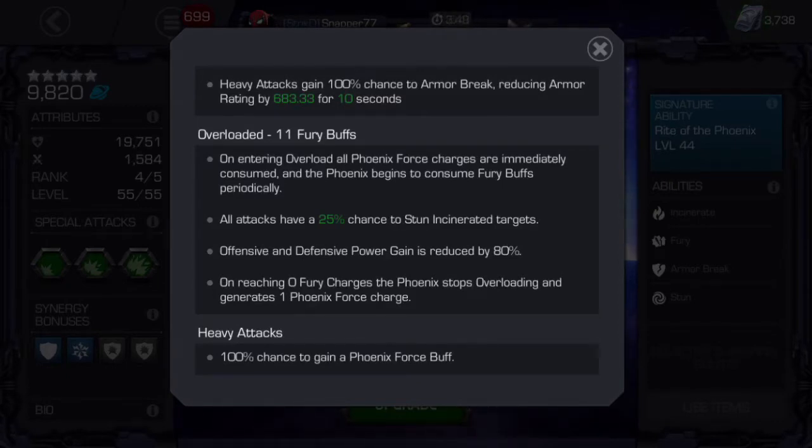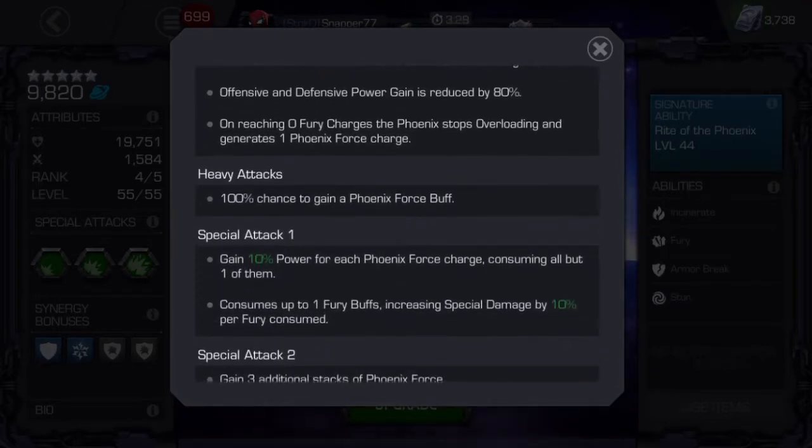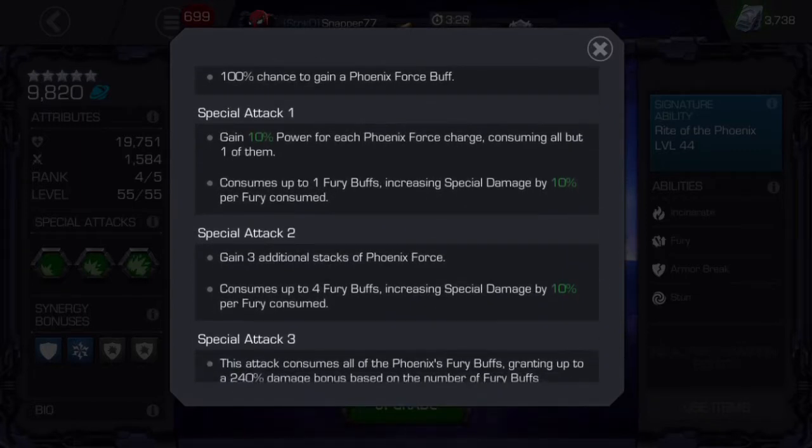When she gets to 11 furies she becomes overloaded. She expends all of her Phoenix Force charges and her furies start going down, but during that state she has a 25% chance to stun and incinerate on all attacks. One downside is she has 80% reduced power gain during that time period.